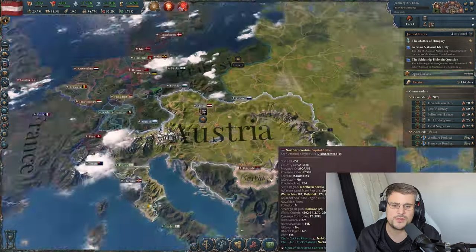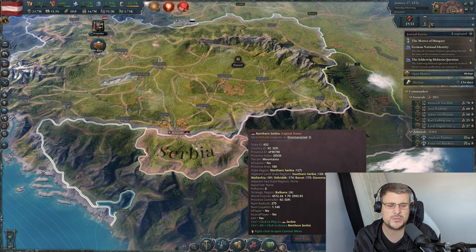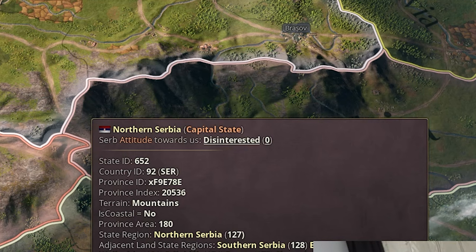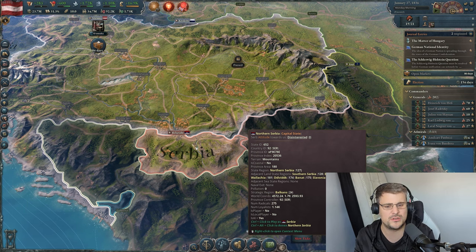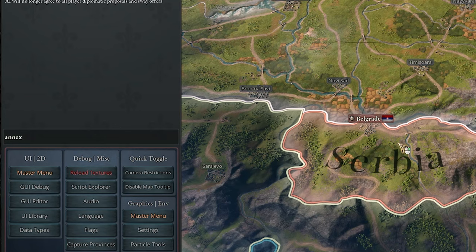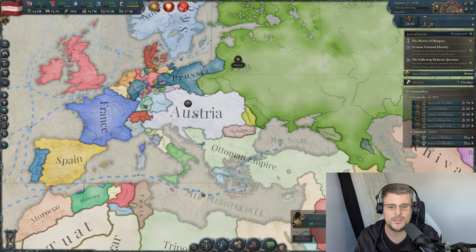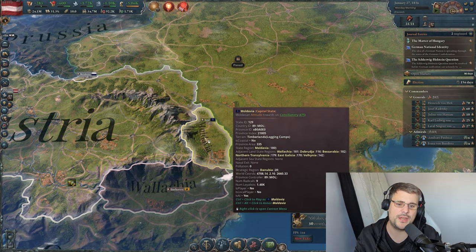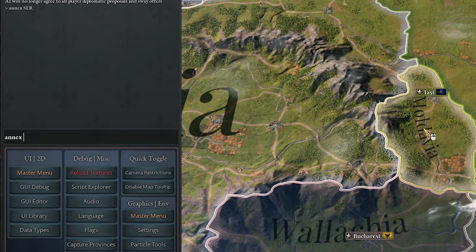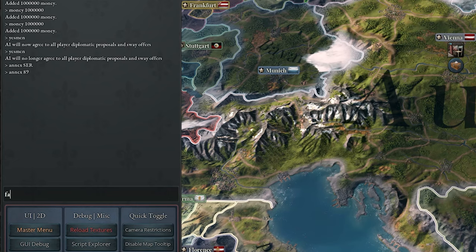If the Austrians wanted to invade Serbia — if we click on the nation in debug mode it shows 'Country ID 92' and in brackets 'SER', which is the country tag. Hit the tilde key, type 'anax space SER' — hit Enter, and boom, Serbia is now part of Austria. You can also use the country ID number: 'anax 89' — boom, Moldova is now part of Austria too.